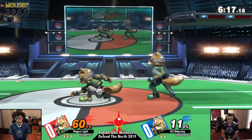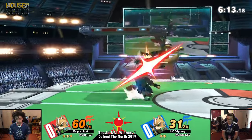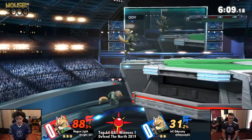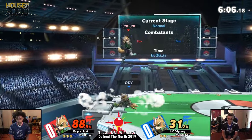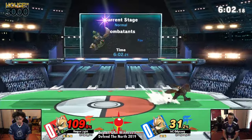Odyssey firing back with some Nairs, but Light's going to catch up with a rapid jab. Light right now is putting on some crazy aggression and it looks like Odyssey's struggling to keep up. But he gets that Nair into jab down smash. Not letting him up on the ledge too much. Nice parry into the up smash.